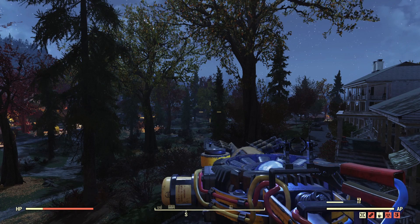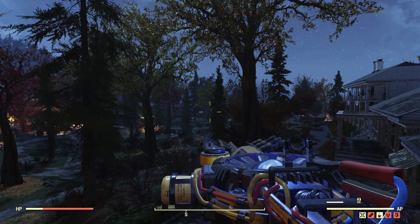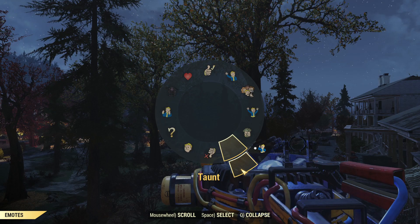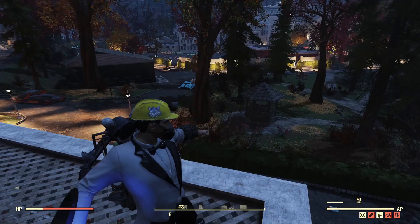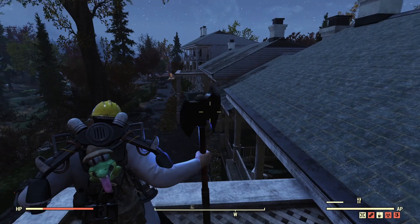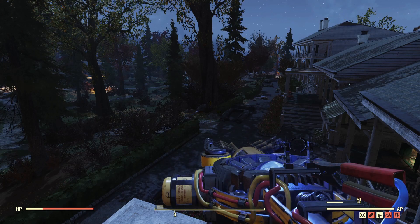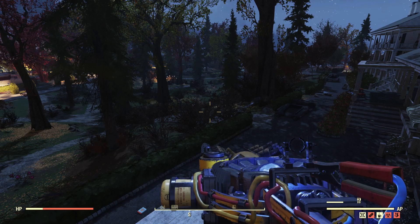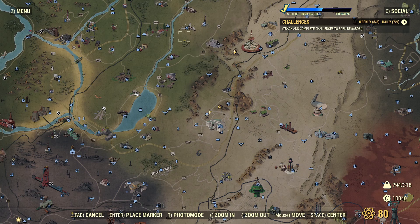Did you notice that your Barbarian King emote disappears when you use it? Let me open the quick wheel — there it is, it's just blank now but performs the same animation. That's really weird. I don't know if I appreciate this change. I really liked how that emote looked. Please Bethesda, add it back. I hope it's a bug.